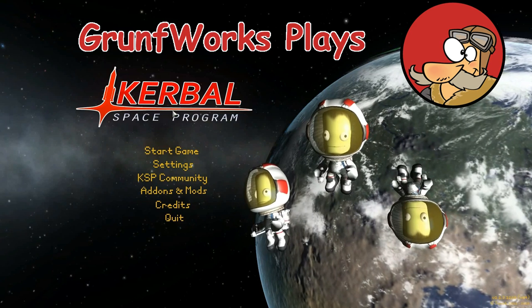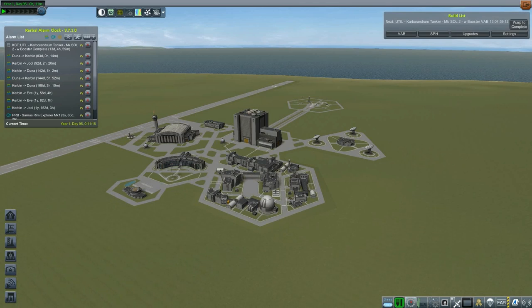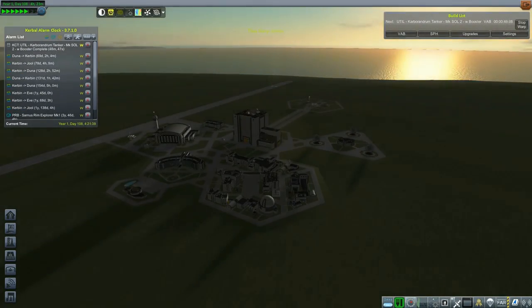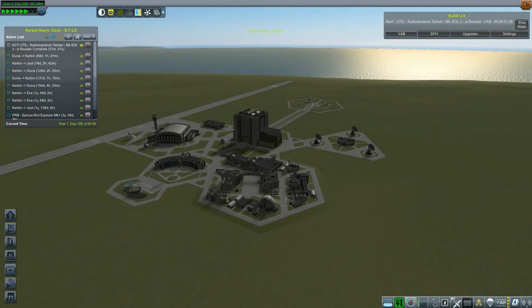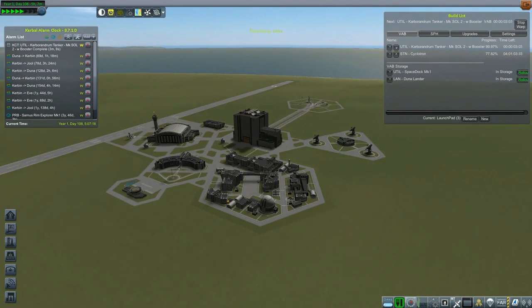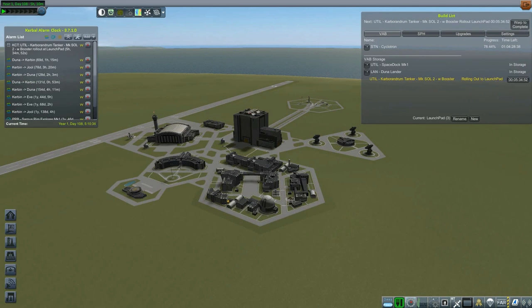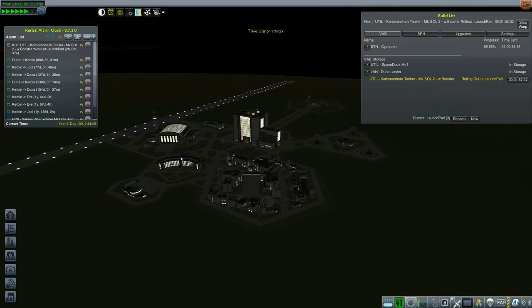Hello YouTube and welcome to GroundForks Plays KSP. This is Interplanetary Voyage Series 2, Episode 7. In the previous episode we have been struck by a tragedy. We have lost three brave Kerbonauts — Jebediah, Bob and Pablo Kerman — who were returning on their mission. Their shuttle, the KSO Orbiter, basically lost dynamic stability on re-entry and got disintegrated just above the KSC.